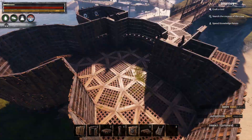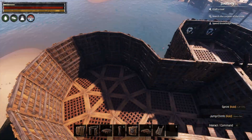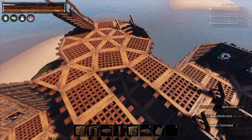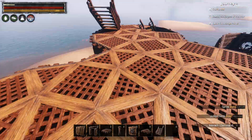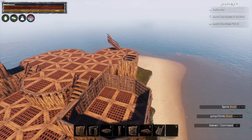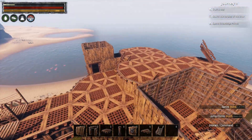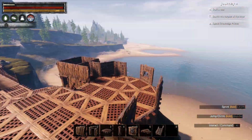Once I'd raised the walls, I then capped them off with ceilings, and built the walls on the sides two tiles high. Next, I placed down some windows, and built the walls on the raised section, again two tiles high.